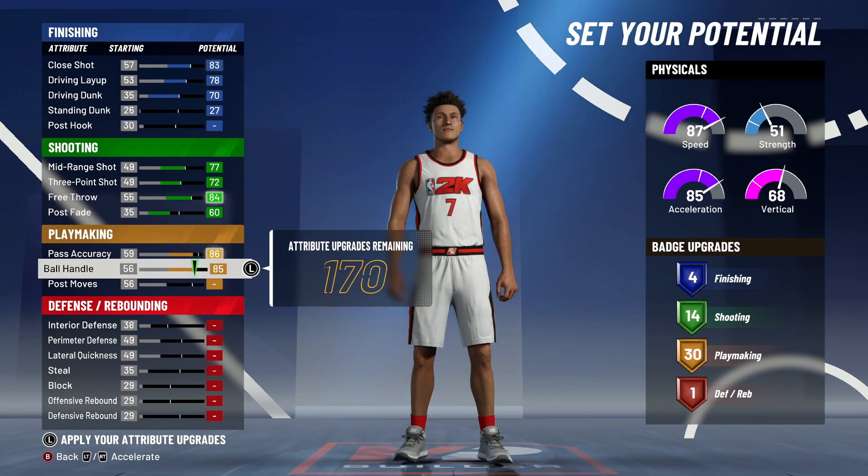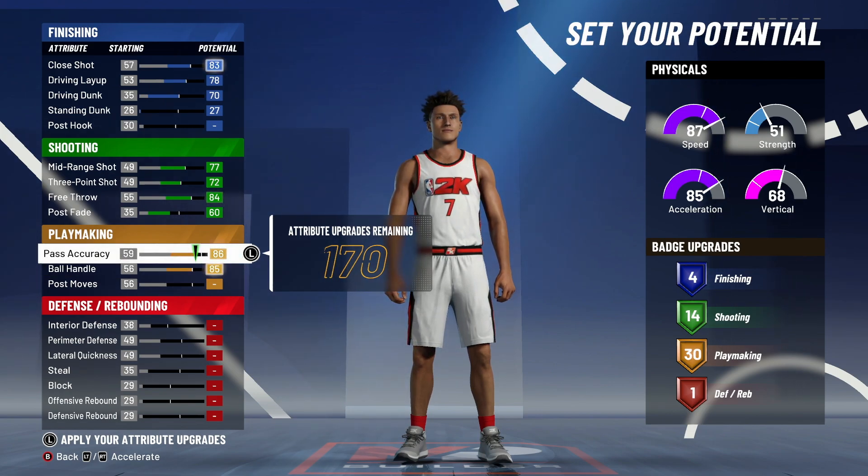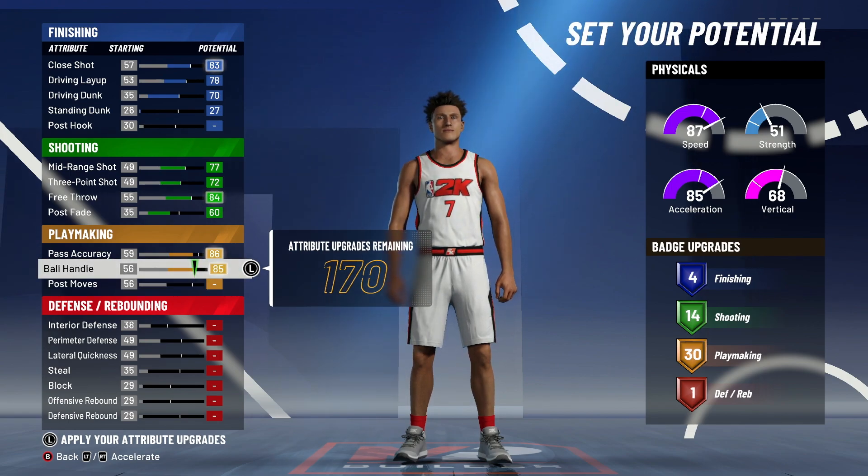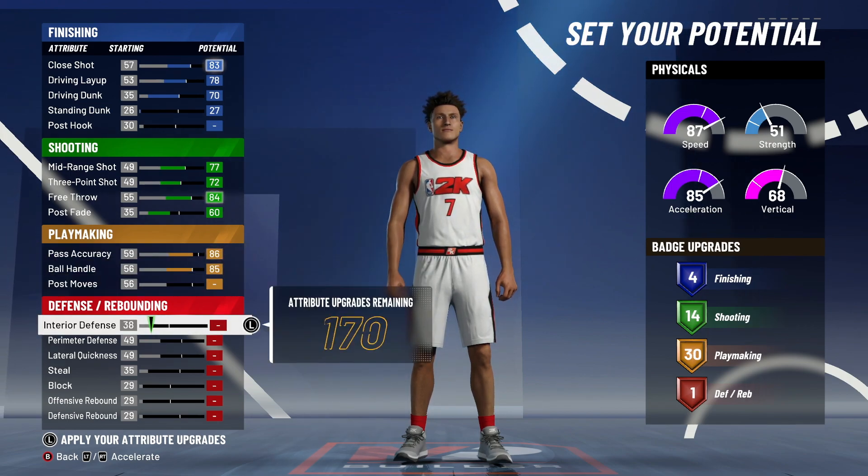That's the difference between the small forward and the point guard pure yellow. You have to max out pass accuracy, ball handle, and post moves. So the small forward is glitchy for this.